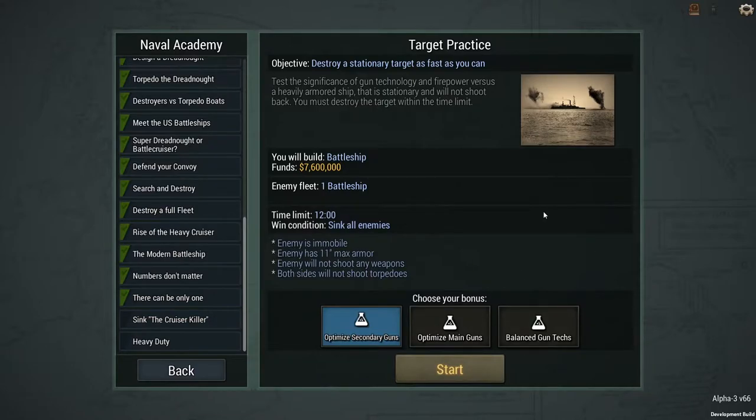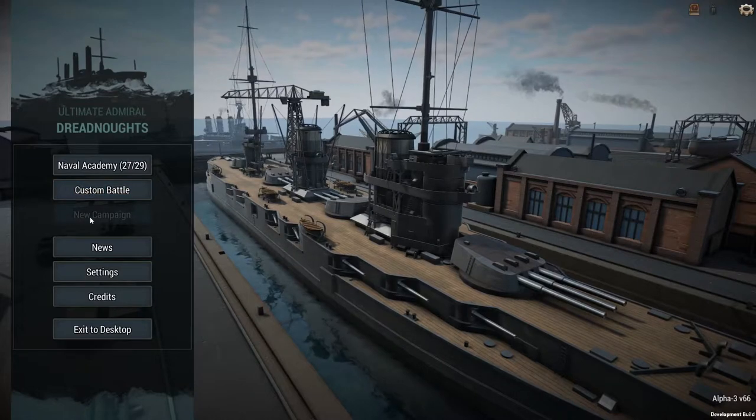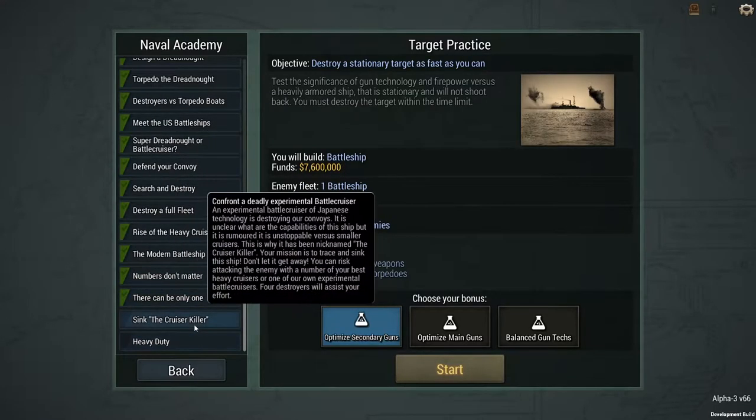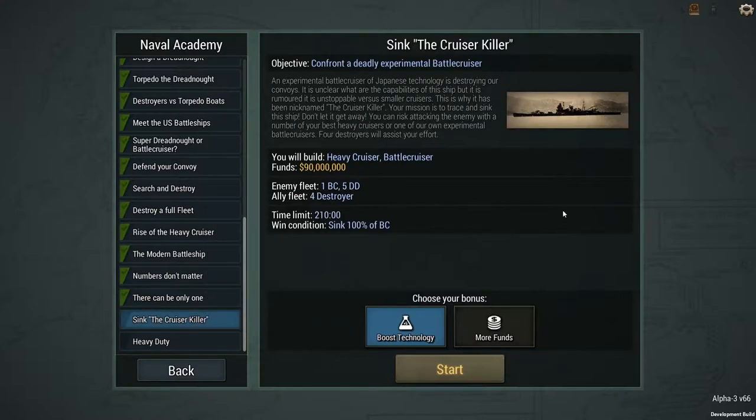Maybe as they continue to update the game we'll get more Naval Academy missions, although what I'm most looking forward to is the idea of the campaign. So let's just keep going down through the Naval Academy missions. In this episode, we are going to try to sink the cruiser killer.